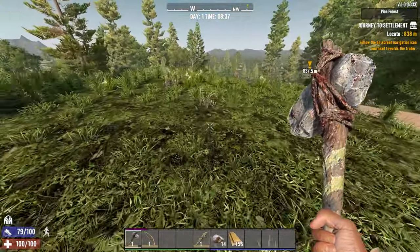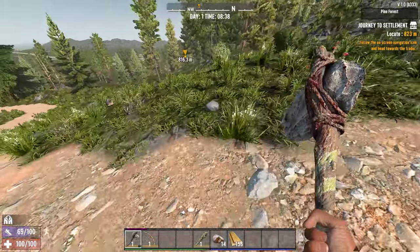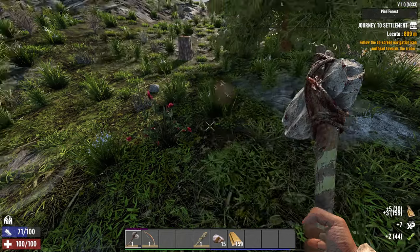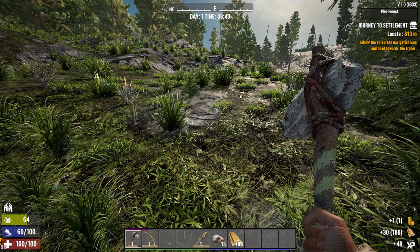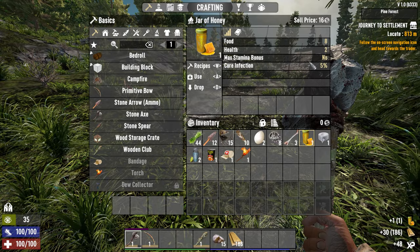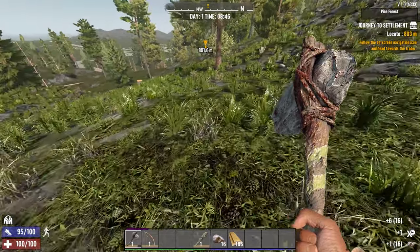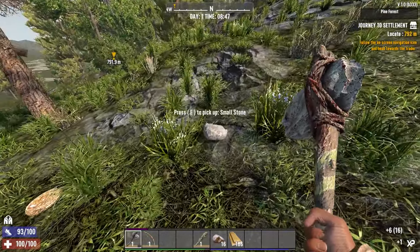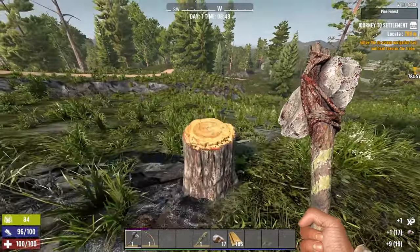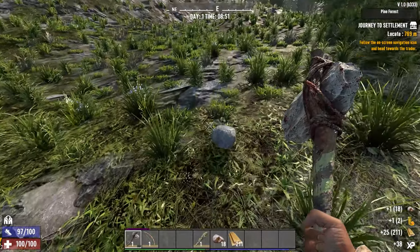On the way to the trader, what I like to do is gather a bunch of everything — pick up rocks, smash some things, gather nests, and hammer down stumps. There's a small chance to find honey in stumps. Honey will cure 5% infection. If you get hit by a zombie or a zombie dog there's a good chance you'll get infected — if you don't cure that infection it will kill you in seven days. Take honey right away after you get infected and it'll cure it entirely.